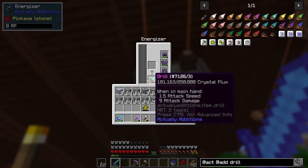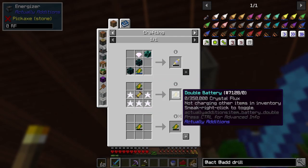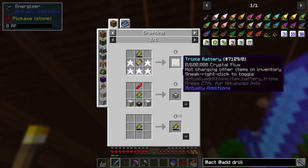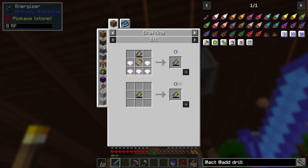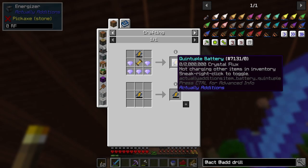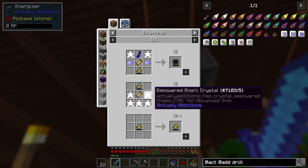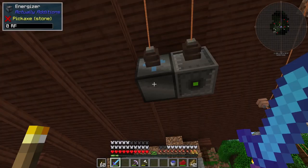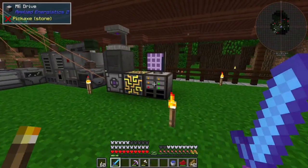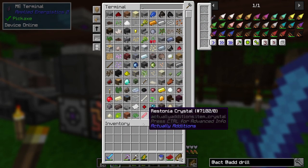But I think for now let's see what it takes to get one of these upgraded batteries. This guy holds 200,000 RF and this guy holds 250,000, so that's going to give us almost double. Let's see what it takes to upgrade this — this is a single battery, you can basically just add a battery onto it, so that's a double battery. And then this is a triple battery, this is a quadruple battery. Can you make any further? Yeah, you can make a quintuple battery that holds 2,000,000 RF or crystal flux — I assume that's the same as RF though — which would be nice. And I think I have all the resources to actually get that done.